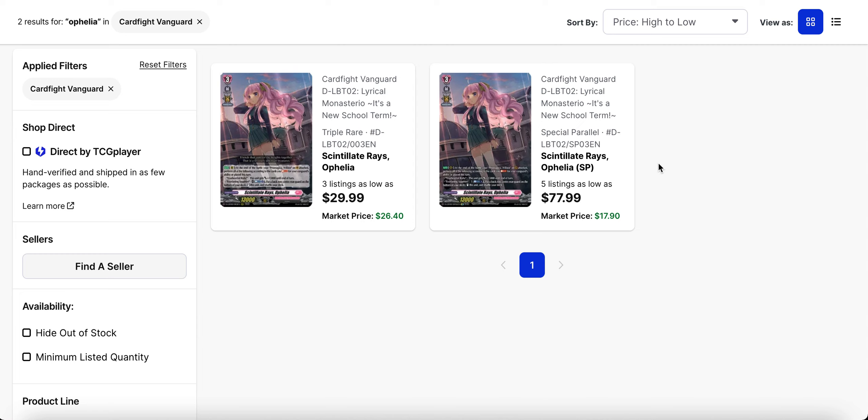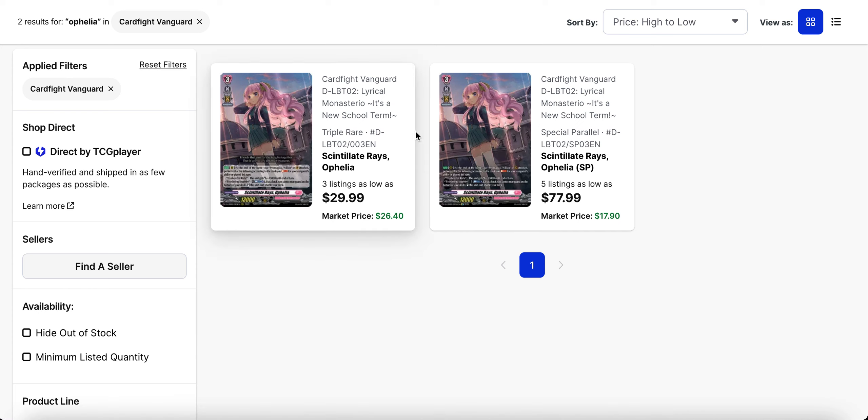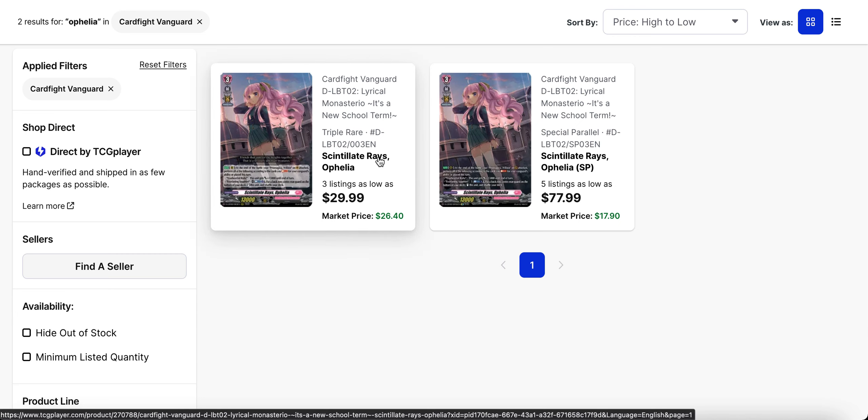Ophelia — this week is going to see the release of Festival Collection 2023, which means Wallista is going to be seeing more play after this weekend. Prices haven't really changed between the RRR and the SP — I thought this one would go higher, but at the very least it definitely hasn't gone down. There are only three listings on the RRR and five listings available on the SP, so they're still holding well.